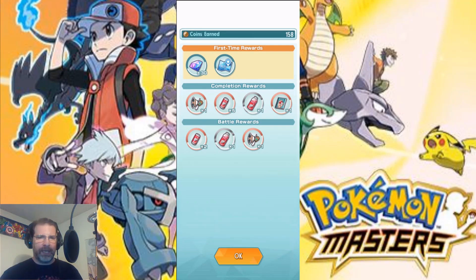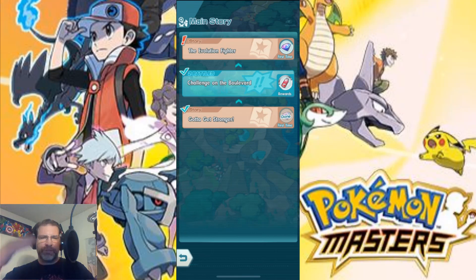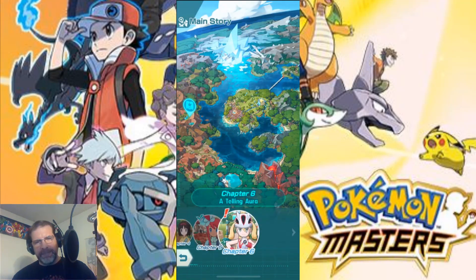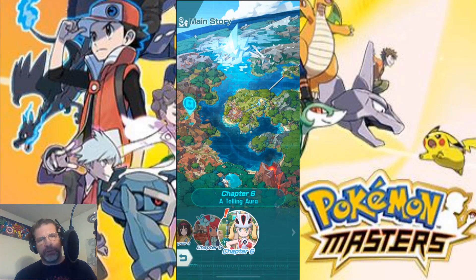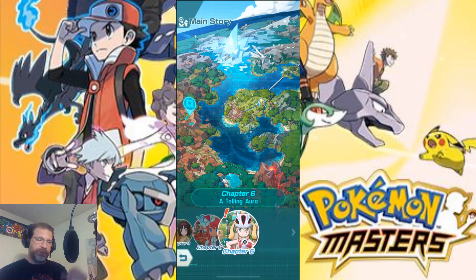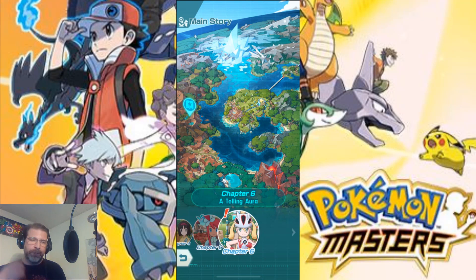Not too bad — shows you the coins you've earned and the completion rewards there. And then it just continues until you go to the end of the chapter. So that's the battle mechanics — pretty straightforward. You do have to pay a little attention to your attacks. Use your potions at the right time, because when you go from battle one to battle two, whatever happens in the first battle carries over — whatever life you lost, whatever abilities you used. Something to keep in mind.